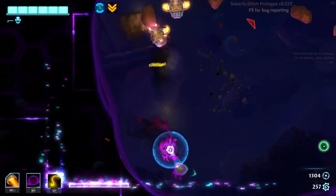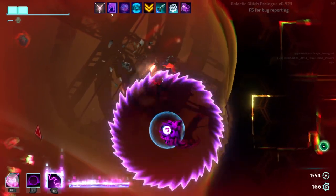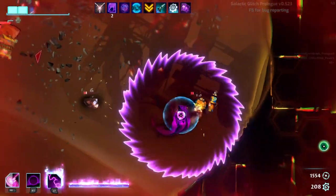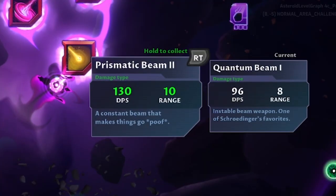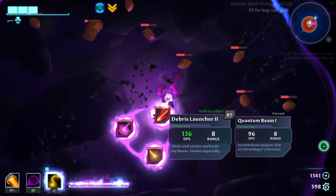You can have a weapon that deals heavy damage but kicks the ship back, or an AoE with limited range which requires you to get up close and place yourself in danger. The give and take in this game is very well thought out. I also love the feature that compares the current weapon with the weapon you can pick up — it's a simple UI choice and it is extremely valuable.